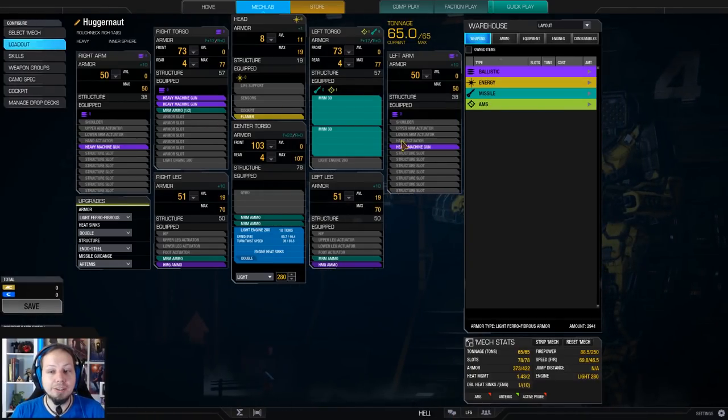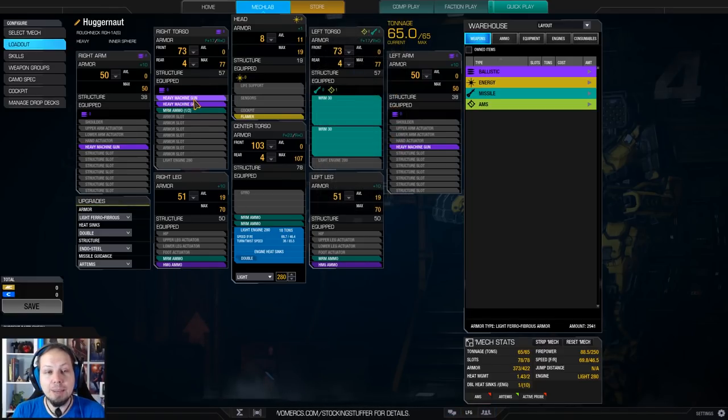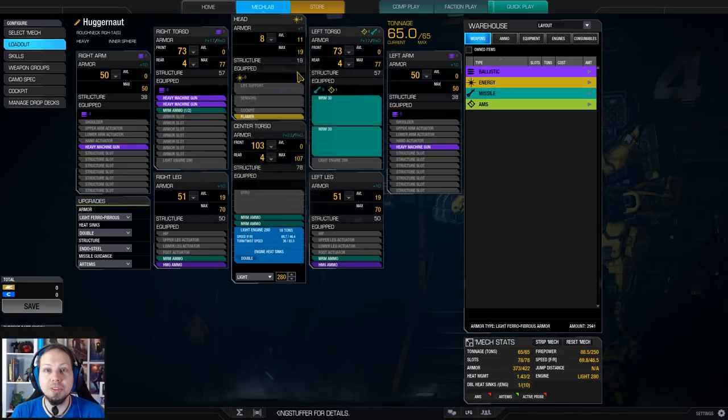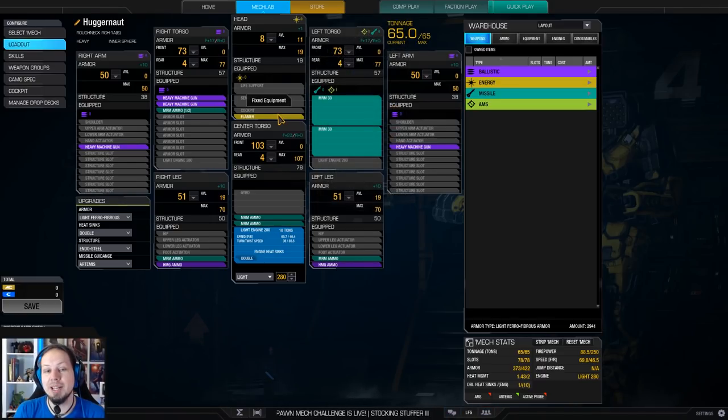What's going on in this build? We have four heavy machine guns, two MRM-30s as our main weapons, and the glorious Head Flamer — a single Head Flamer. Since I'm close with my machine guns anyway, I thought: why not take a Flamer in the head instead of a laser? You can add some heat to the enemy's loadout, shut them down, and it actually works pretty well. A single Flamer might not overheat them super fast, but they will panic.